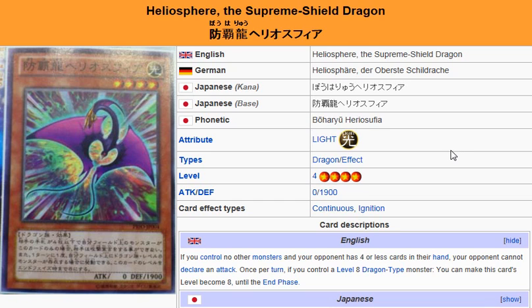Yu-Gi-Oh 101 Card Review. Here to review a card that is set to be released in the OCG Booster Pack Primal Origins, coming February 15th, 2014.